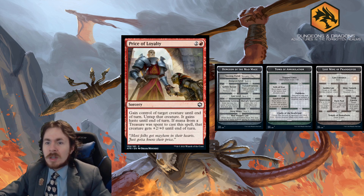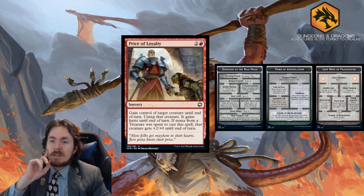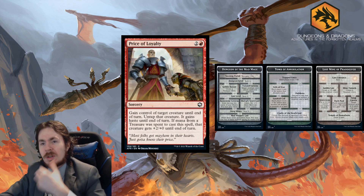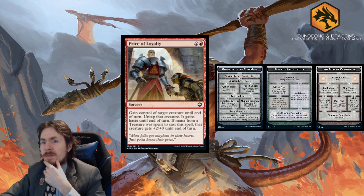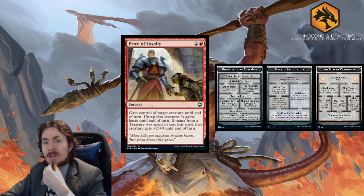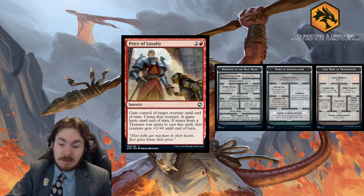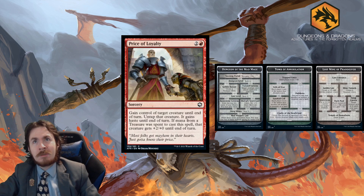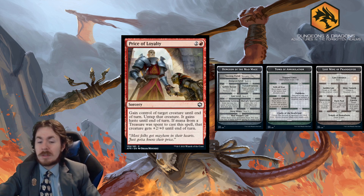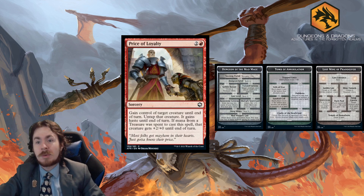Price of Loyalty is a 3-mana sorcery: gain control of target creature until end of turn, untap it, and it gains haste — essentially Act of Treason. If mana from a treasure was spent to cast it, the creature gets buffed until end of turn as well. In Limited, 3 out of 5; with treasures, 3.5 out of 5 — this can turn the tide of a battle. In Standard, 0 out of 5 — we still have Claim the Firstborn which is much cheaper, and sacrifice decks have largely fallen away.